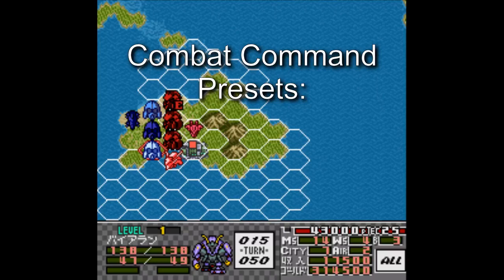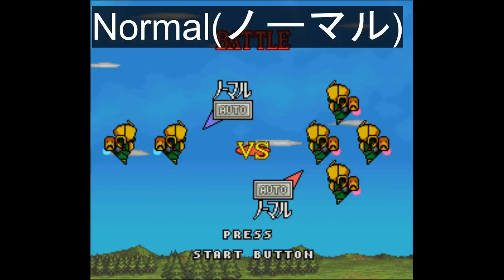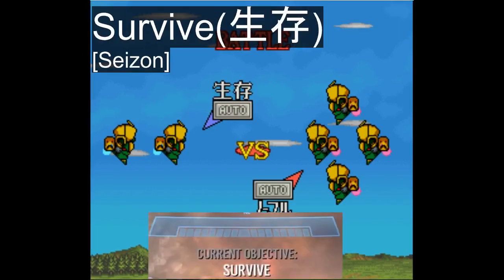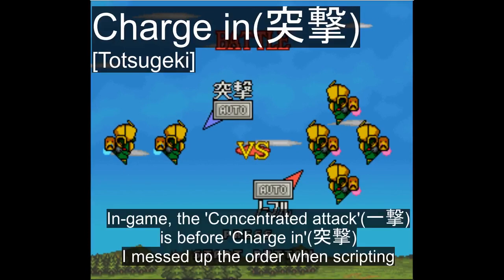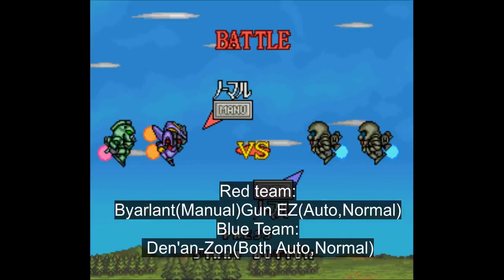When two or more mobile suits of opposing teams are on adjacent tiles, they can start fighting, which starts the fight sequence. Of course, you can control one of your mobile suits manually, but there are also command presets. Going from the top, they are: normal, and a less risky variant — the focus on offense command. Obviously when fighting alongside more units, it is possible to both order the other units to do stuff while having full control of a single unit.